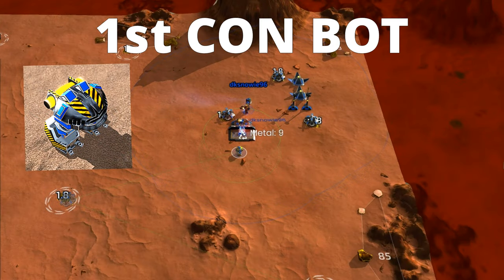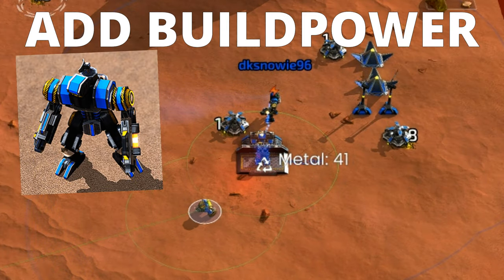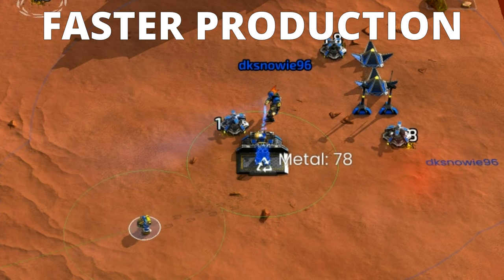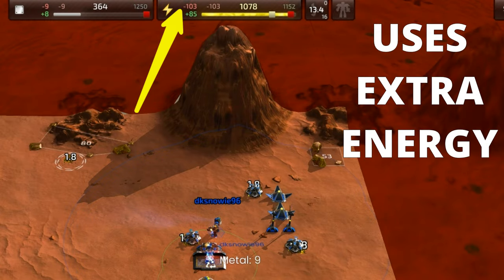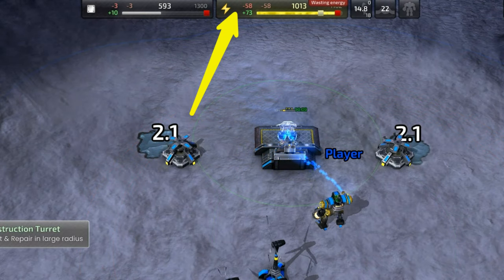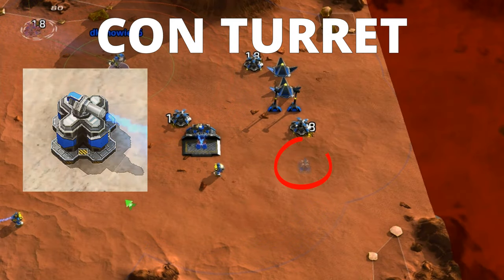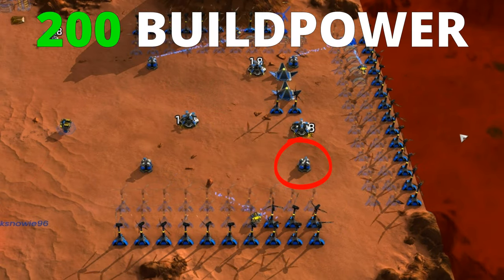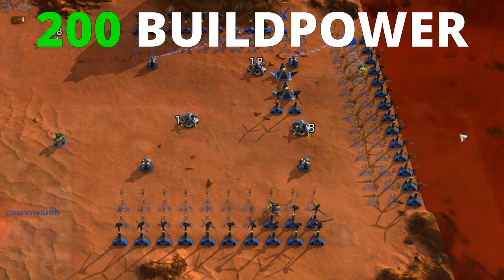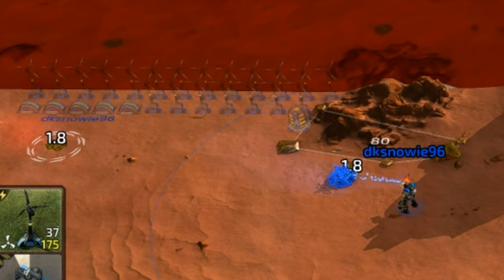As the first construction bot comes out of the bot lab, it needs to be sent to build metal extractors, while the commander should be used to add more build power in the bot lab and produce new bot constructors faster — which does increase energy expenditure. The second bot's job is to build a construction turret on one corner of the base to cover all future nearby construction projects with extra build power.